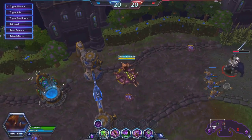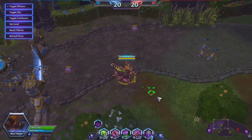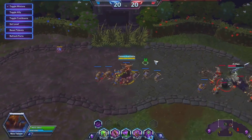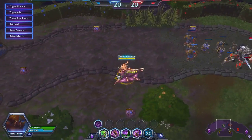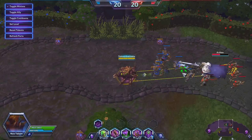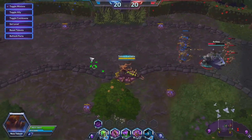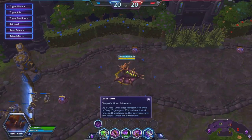You get an advantage for being on the creep, so you want to put it out as much as you can. First, it clears vision — you can see all that area on the mini-map. Zagara is really good for keeping vision of the other team; the more creep you have going, the more of the map you and your team can see.